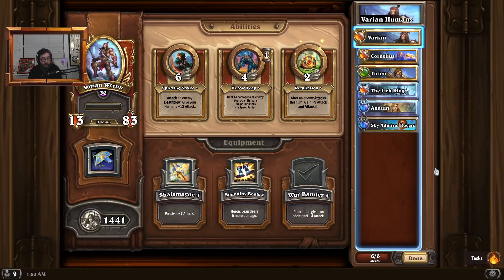Their build was Lich King, Varian, Cariel, Anduin, Rogers, Tyrian — it looks really cool and I want to try it out too, but it made me want to do a little bit of experimenting of my own with humans. This is kind of the comp you want to play if you're running into a bunch of Valira/Grom/Thrall — that's kind of what I tried to design this as a counter against.